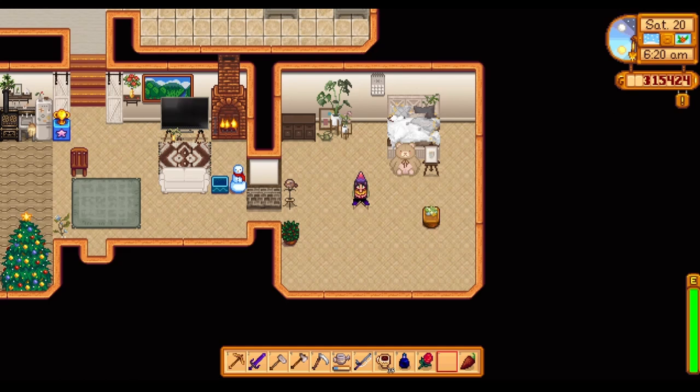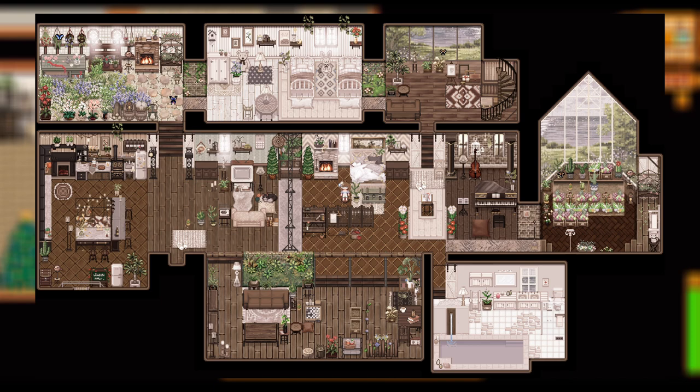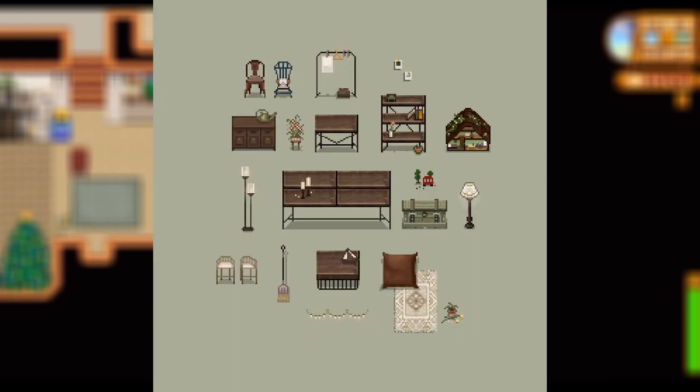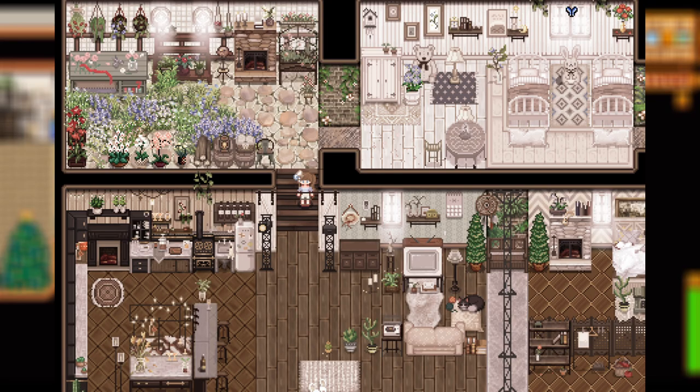Coming in next, my personal favorite and the one you see in a lot of my videos — the Industrial Furniture Set mod. This is by far one of my favorite mods. It includes 170-plus pieces of furniture with matching double beds and cribs. I love how the furniture looks and the changes it makes to the original Stardew furniture too. I can't describe how much I love this mod — it's definitely my base, always go-to comfort furniture mod.